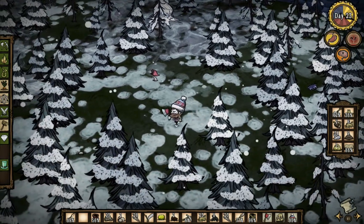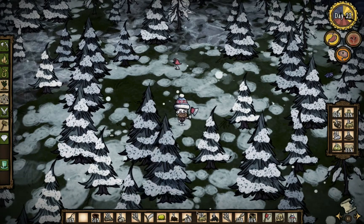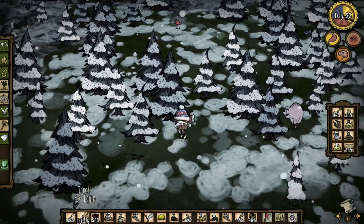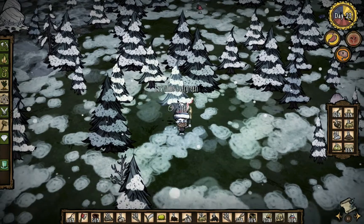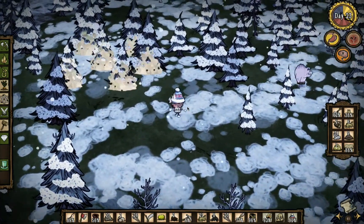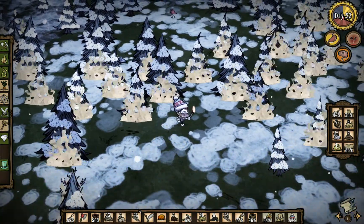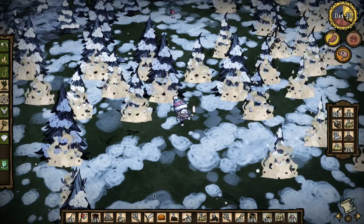We could set this whole forest on fire — that would actually not be a too terribly bad idea. You know what? I feel like I'm so mad right now. Just, why not? I feel like it. And I feel like a horrible person. So light the whole stinking forest on fire! Now let's go ahead and heat up our thermal stone. We'll just stand right here as the whole forest burns down to a pulp.